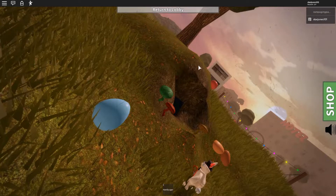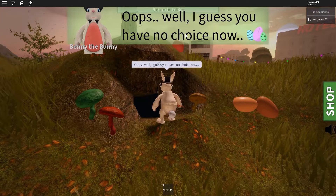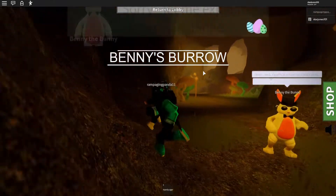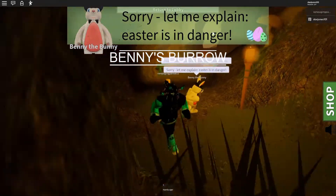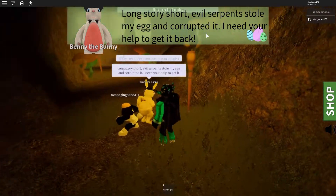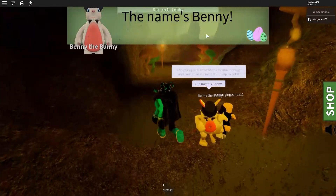You kind of get hit in and this is supposed to happen. 'Well I guess you have no choice now' — yeah, we've got to help him out. You get teleported into Benny's Burrow. 'Sorry, let me explain — Easter is in danger. An evil serpent stole my egg and corrupted it. I need your help to get it back.' So yeah, it's basically a big mission to help out Benny the Bunny.